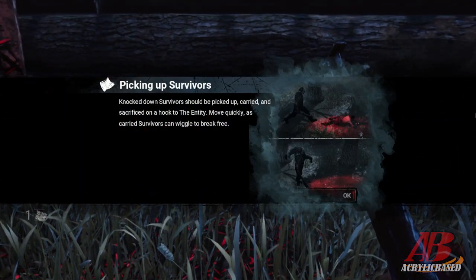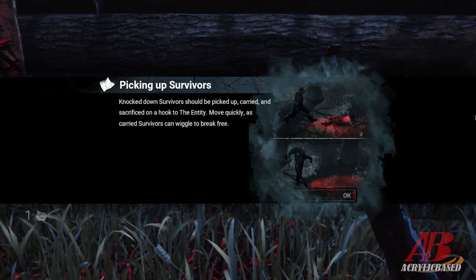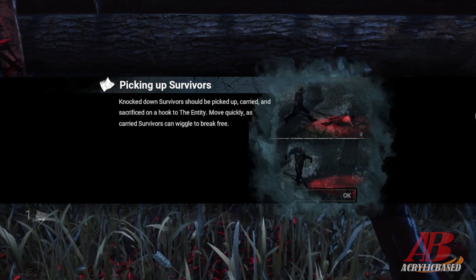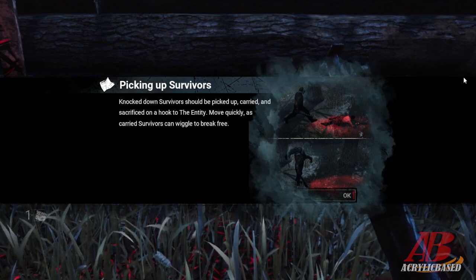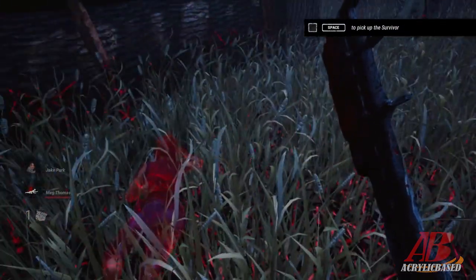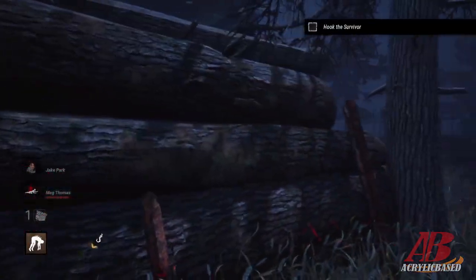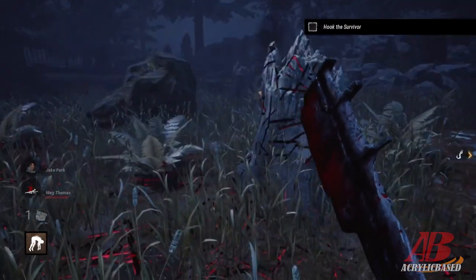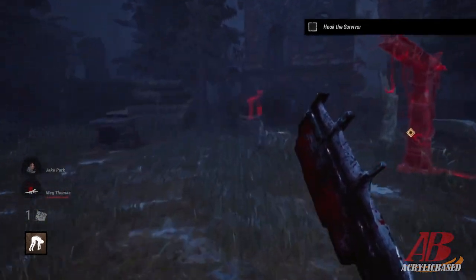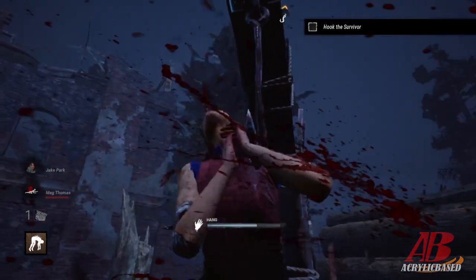Knocked-down survivors should be picked up, carried, and sacrificed on the hook to the entity. Move quickly as the carried survivor can wiggle to break free. Where are you? There you are! Here we go — don't worry, I'll save you. Where's the hook? There's a hook — look at this hook! It's so fun to hook on.